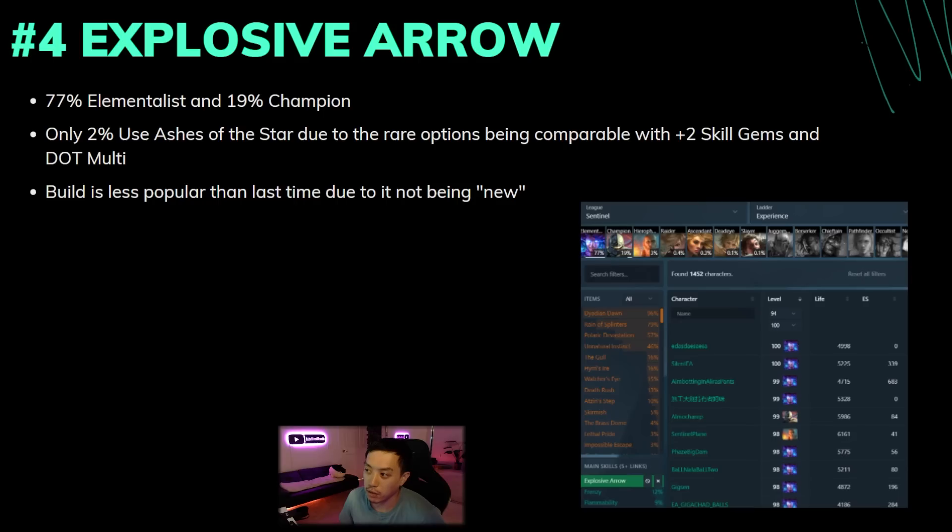Next we have Explosive Arrow, which was the number one build last week — super common mostly because not many people had played it before and it was the new shiny thing. The shine has worn off — last time at this point in the league it was at 19% and now it's 9%. Most people are still playing Elementalist, and Champion is there for those who want to be tankier. Ashes of the Stars has almost no usage because comparable rare amulets with plus-two skill gems, dot multi, and life actually end up being better in some cases.